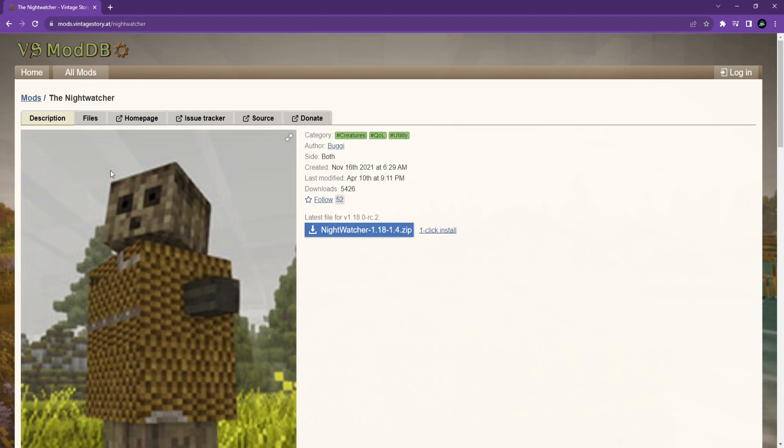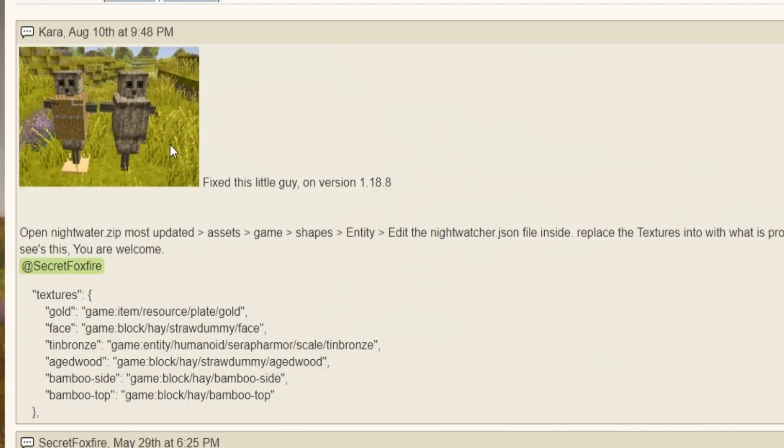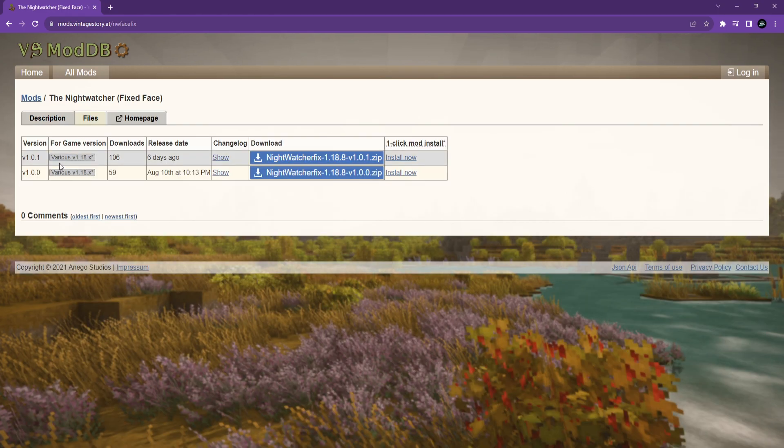The Nightwatcher establishes a barrier around it that eliminates hostile spawns based on the player's choice in the configuration files. The mod is available on the Vintage Story mod database and is uploaded to work with version 1.18.1, but you will need to update some of the files to make it usable with 1.18.8. Those changes can be found in the comments section of the mod page. Additionally, a member of the community named Kara has updated the mod with these corrections and made that file available on the Vintage Story mod database.